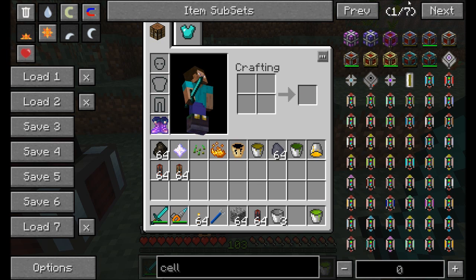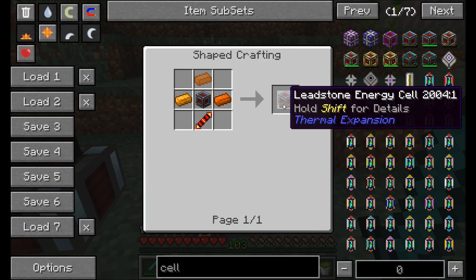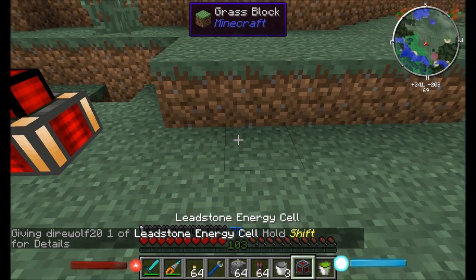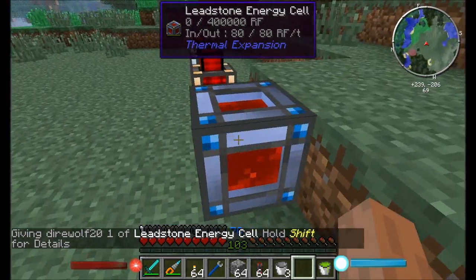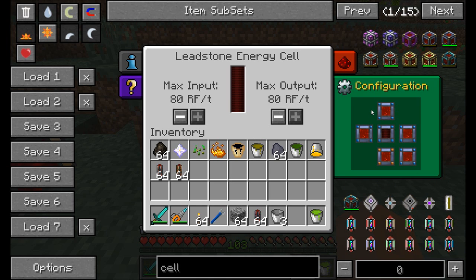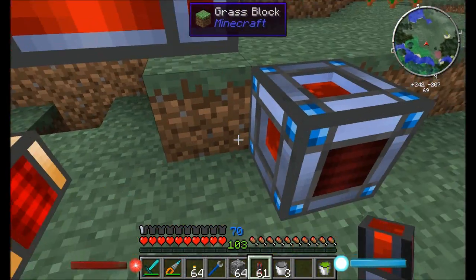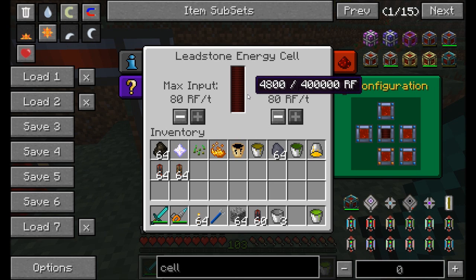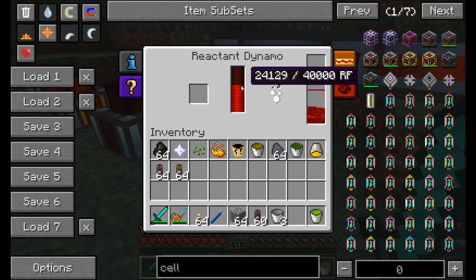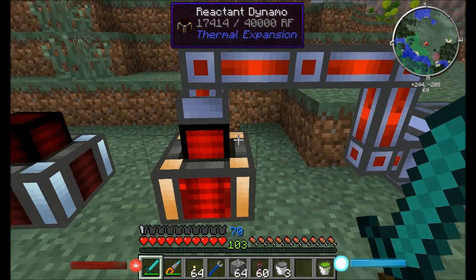For storing energy, you have several energy cell options. The most basic is the leadstone energy cell, which holds about 400,000 RF. Place it on the ground and click the green configuration button to see which sides accept or receive power (blue) versus output power. Connect a conduit into a blue side and it receives power at a maximum of 80 RF per tick — the leadstone cell's limit.